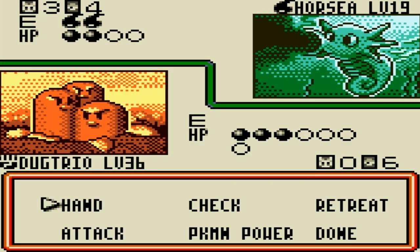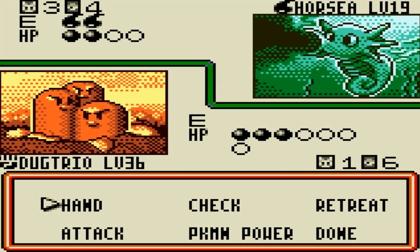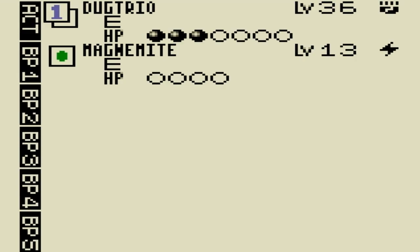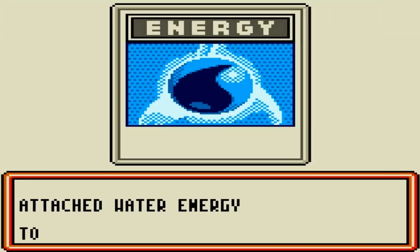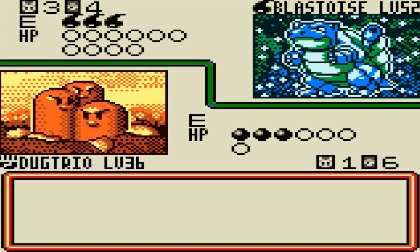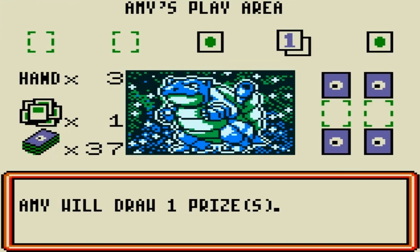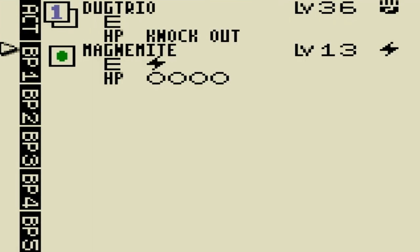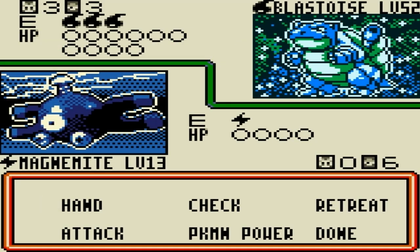Magnemite is the one — any other time you're getting it when you don't want it. Okay, so Magnemite has to come out to play, and we're gonna put a Lightning Energy on that immediately. All the Lightning Energies. Oh, God. Oh, no! Oh, that's immediately bad. That's really, really bad. I needed another turn.